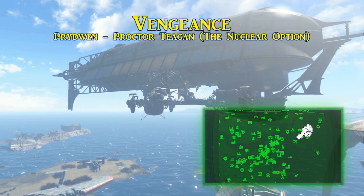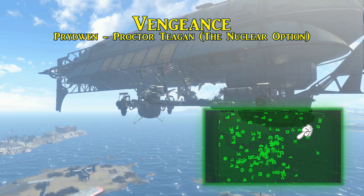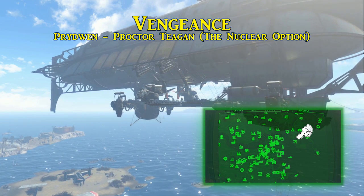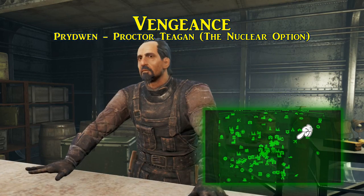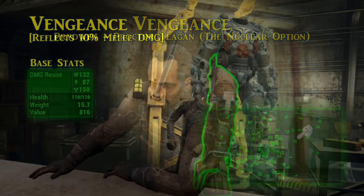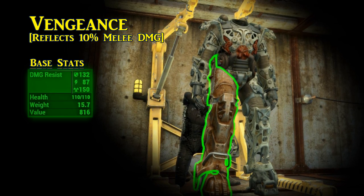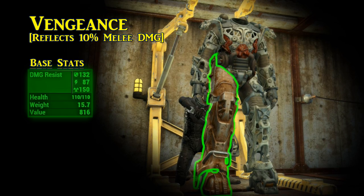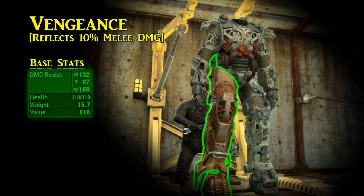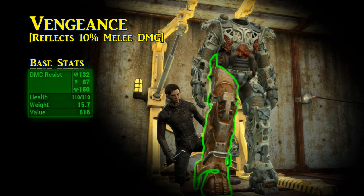The sixth and final unique piece of power armor for this guide is Vengeance. This one is rewarded to the player after their loyalty can no longer be questioned with the Brotherhood of Steel — after wiping out both the Railroad and the Institute and being promoted to Sentinel. Just like Honor, Proctor Teagan will be the one to gift you Vengeance — in a good way, of course. Vengeance comes as a T-60 right leg with the Punishing legendary effect, reflecting 10% of incoming melee damage back to the attacker. There is still the plus two to ballistic and energy resistance, but the legendary effect and that neat little star next to the name is likely what you were after.